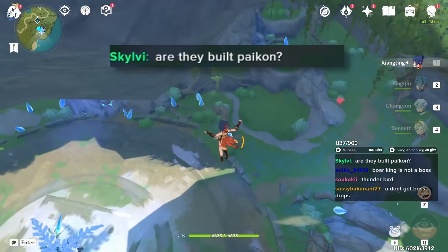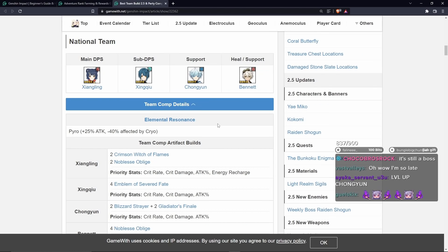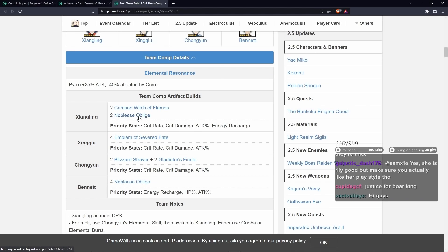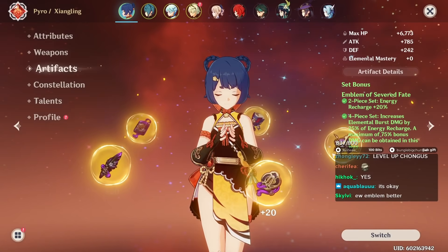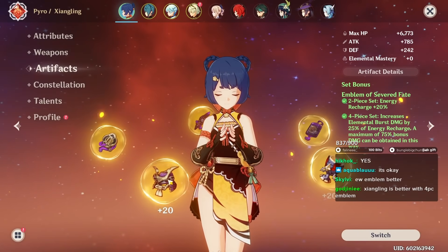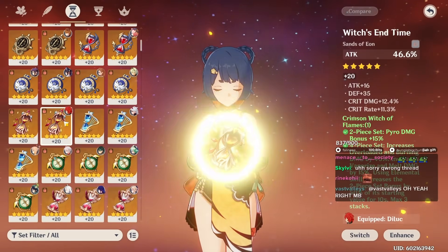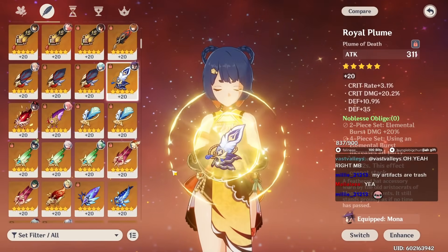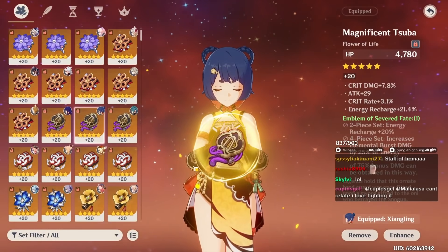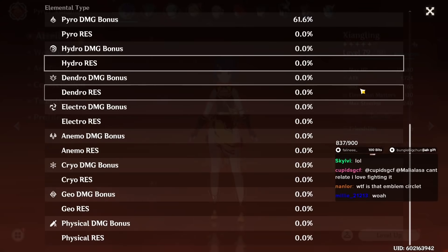Are they built? Does the guide show me the builds? It actually shows me the builds. For Xiangling: two-piece Crimson Witch, two-piece Noblesse. For Xingqiu: four-piece Emblem. Chongyun: two-piece Blizzard Strayer, two-piece Gladiators. And Bennett: four-piece Noblesse. You know what, let's follow the build. I like four-piece Emblem on Xiangling better, but the guide does not agree with me. Let's take it from our Hu Tao - that's two-piece Crimson Witch, now I need two-piece Noblesse. I have a good Noblesse piece. All right, I can get with this.